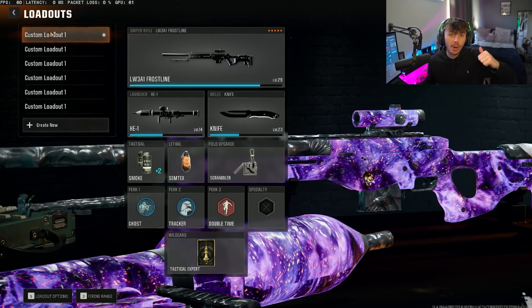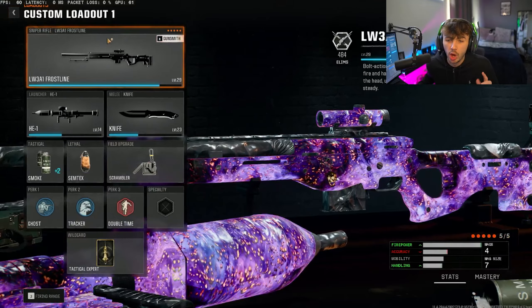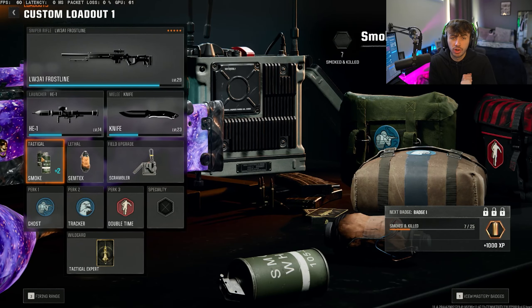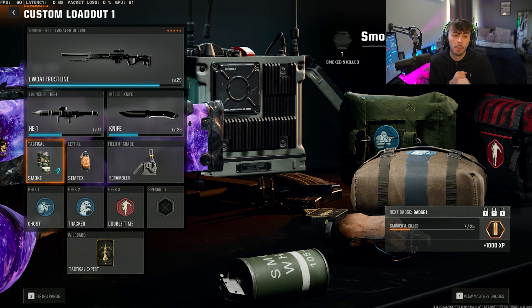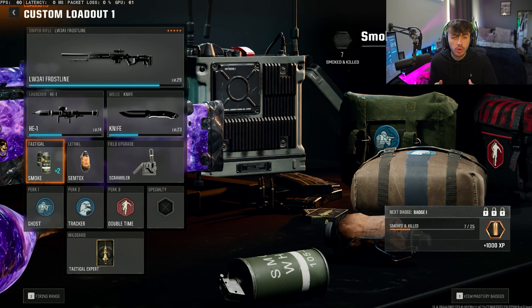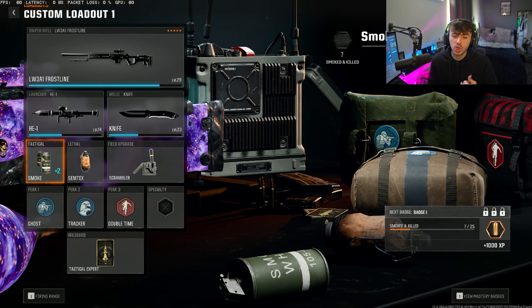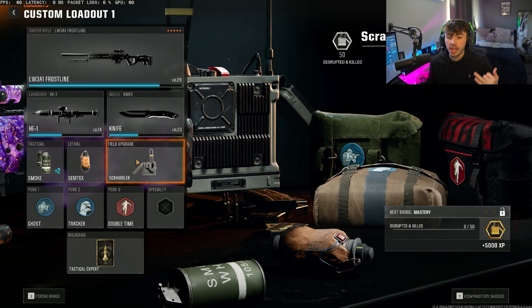The first thing I want to go over is the loadout and then the game mode that I was playing. For my loadout, this was the exact class I was running. For my tacticals, I was running smoke grenades — these are very useful to get around the map. If you've got a big open space you're trying to get through, throw your smoke grenades, use that as cover, and get to the area that you're trying to get to.